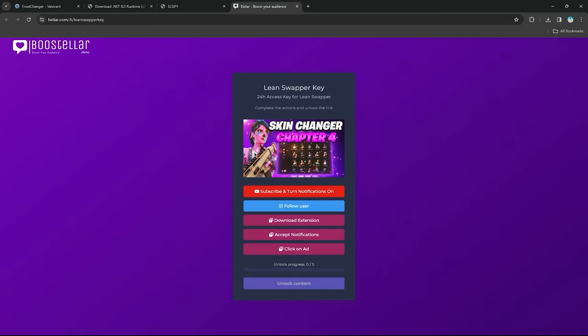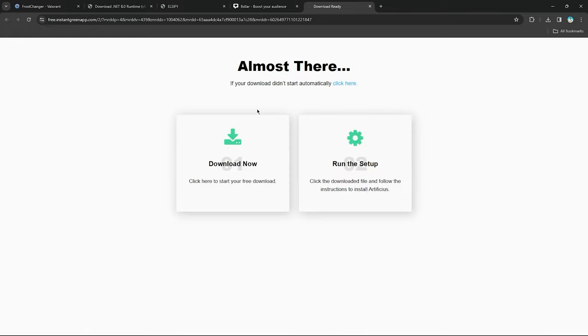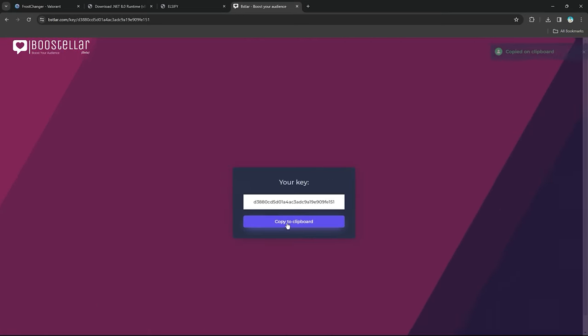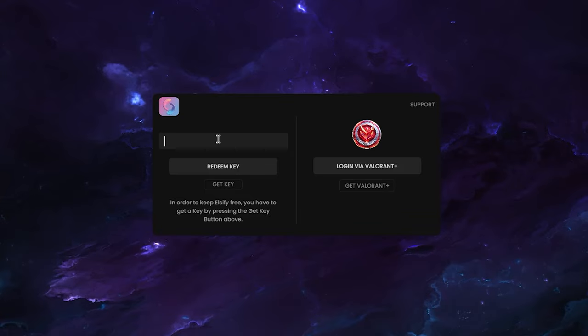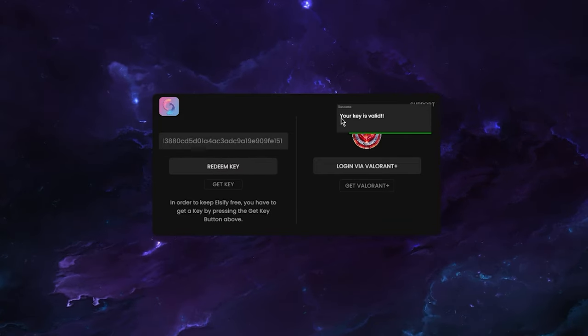We'll just complete these social steps again real quick — you've probably already done this once for the download. Once you've completed all the steps, it shows unlock progress 5 out of 5. Continue by unlocking content. Again, there will be a pop-up ad — don't click on it. Close that tab and click Unlock Content, and you'll get redirected to the key page. Copy the key to clipboard — each key lasts 24 hours. The new version also saves your key and only prompts you again once the 24 hours have run out.